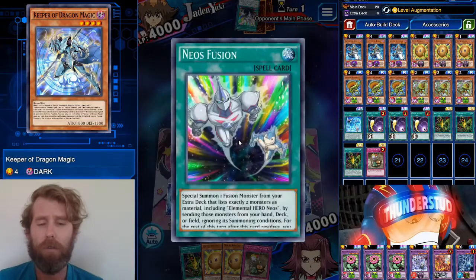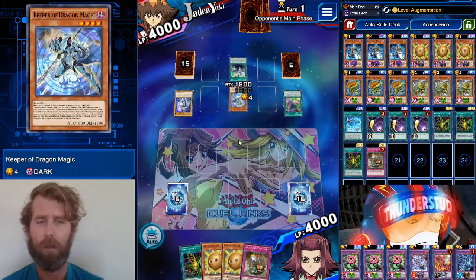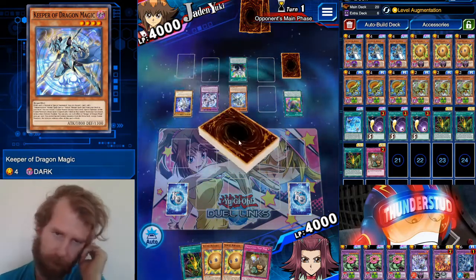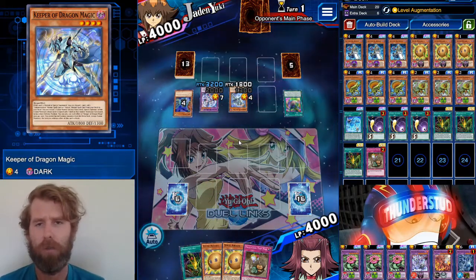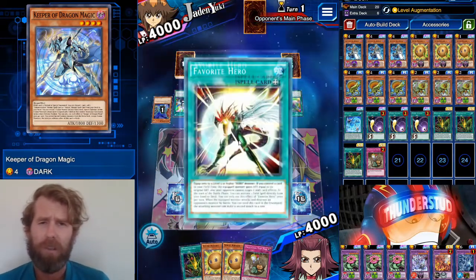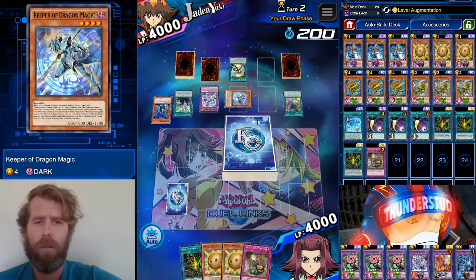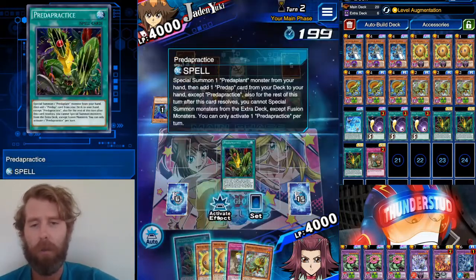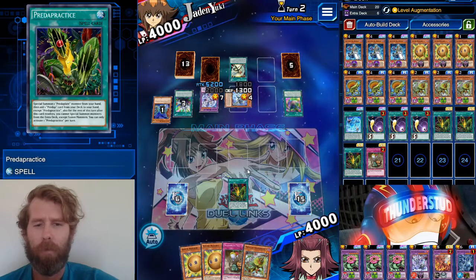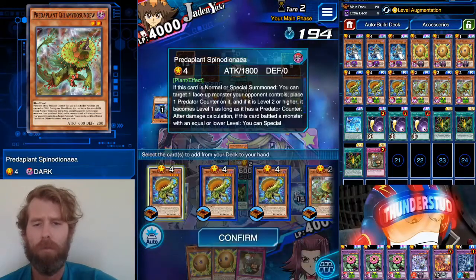Even if there are Favorite Hero shenanigans and all that stuff, there are still ways around it with multiple Predaplants, so we really just need a Predaplant monster to top deck. We also have our Treacherous. It's like Neos fusion and stuff — the Ad Changer is a pretty greedy play, but I guess he's playing around Lunalites or something. There's a Favorite Hero, but we can still get around that. We just need an Abominable to do it.